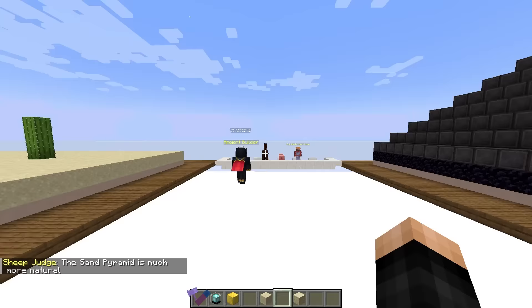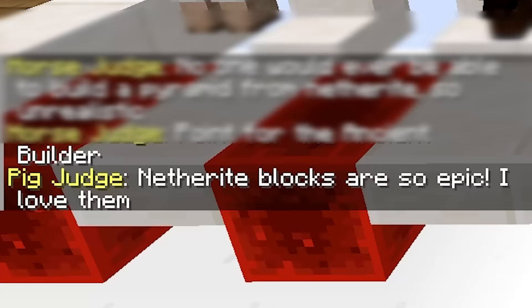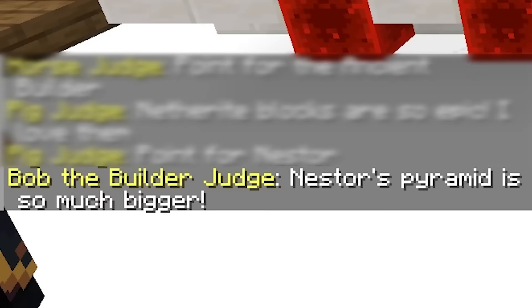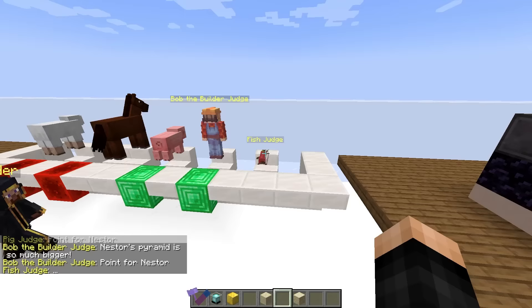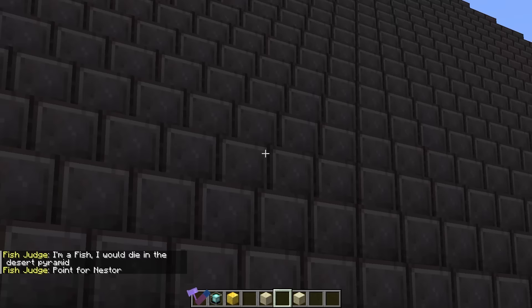Hello. The sand pyramid is much more natural — point for the ancient builder. No one would ever be able to build a pyramid from netherite. So unrealistic. Guys, I'm getting smoked right here. Netherite blocks are so epic, I love them — yes, okay, thank you, pig. Nestor's pyramid is so much bigger. Bob the builder judge — thank you, Bob. Come on fish, I'm on your side, fish. I never kill fish. I'm a fish — I would die in the desert pyramid. Point for Nestor! Yes! Let's go. Even though he would also die in the netherite pyramid, but it's all good. Look at that, you won the contest. Let's return to our world — and we're back.